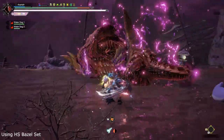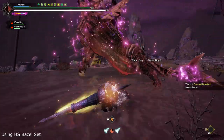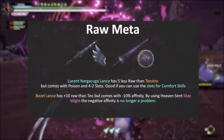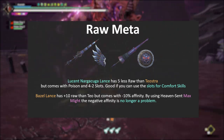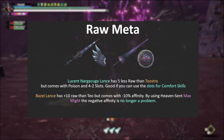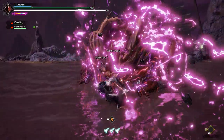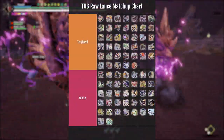The status damage of them is pretty much comparable, since Lucent's poison is very low and Teosra's blast is very high. And since we are pretty much maxed out on damage skills, the slots aren't that useful unless you want to add more comfort skills like Guard Up or more Guard. In Heaven Sent sets, we can use the Seething Bazelgeuse Lance as an alternative to Teosra's Lance, because we can reliably use Max Might as a source for affinity. This allows us to deal with the negative affinity on the Basel Lance and use its higher base raw. The matchup chart for raw weapons hasn't really changed since last update.